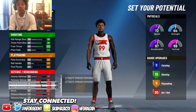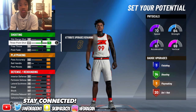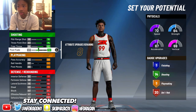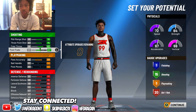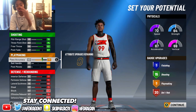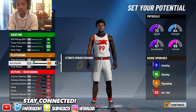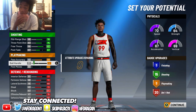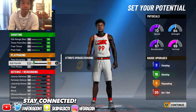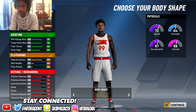You should be left with 19 stats remaining. You want to make sure you get 14 badges for shooting, or just get 15 badges for shooting. You can see you've maxed out your defense and maxed out your shooting. When I made this build I maxed out my standing dunk too, so if you want to do that you can.